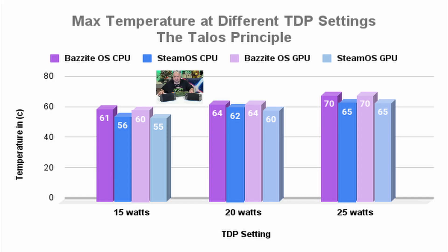Looking at these graphs, we can see that SteamOS had upwards of 9% cooler thermals than Bazzite OS during these tests. What I like about this test with the Talos Principle is that we can quickly see from a very high level that there is some inherent performance difference and thermal difference between the two operating systems.